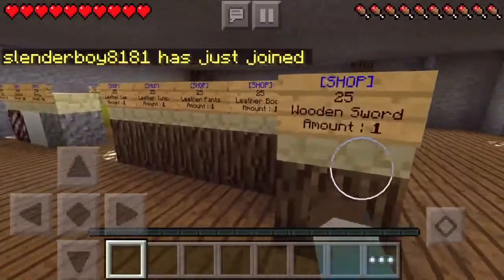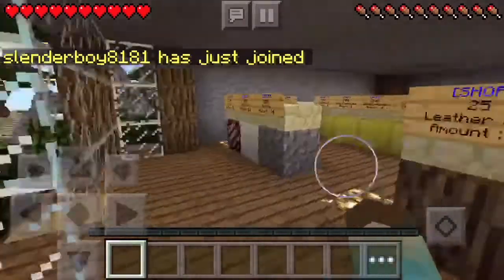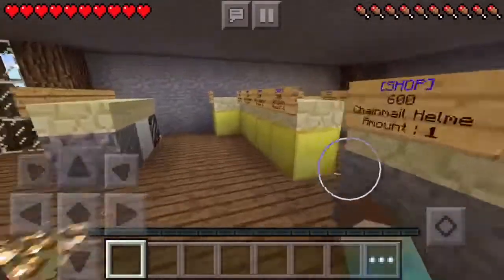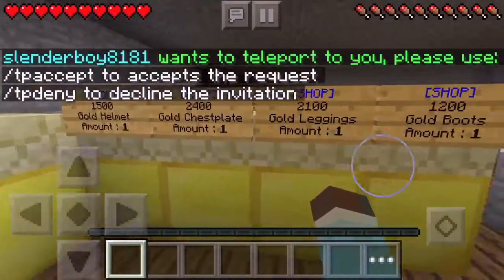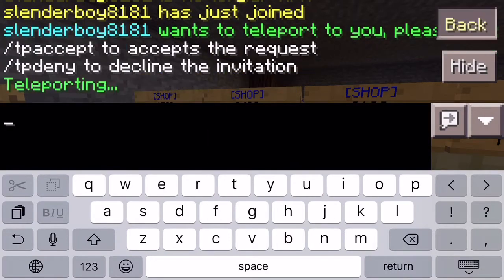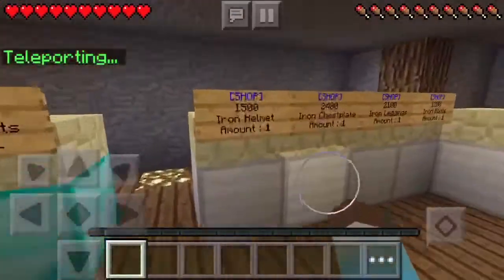In the armor shop we have wooden sword and leather armor, arrows, snowballs, and bows. We have chainmail armor and stone sword. There's also gold items and a gold sword.